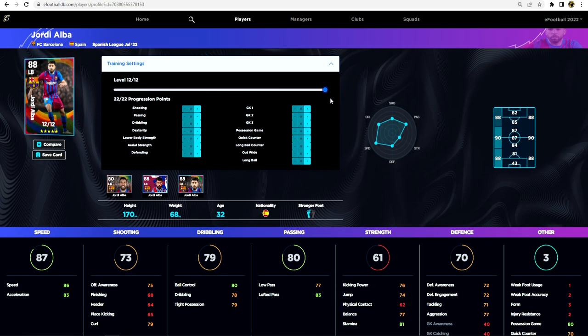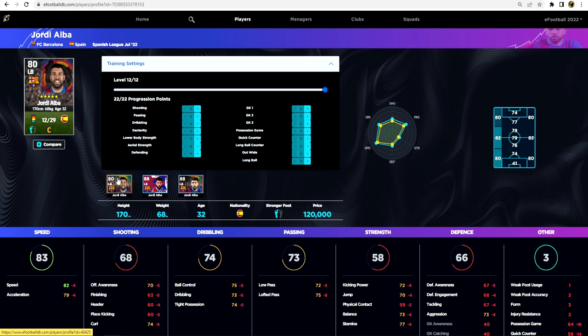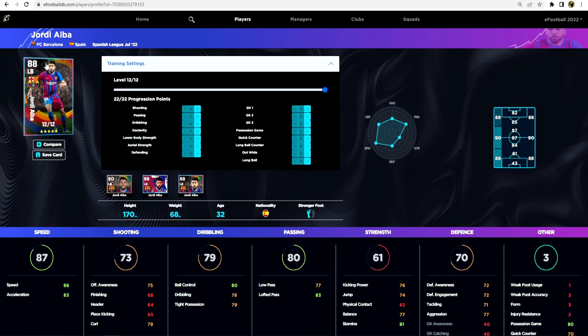Jordi Alba has bags of pace and is a really good player, but his balance when coming up against stronger wingers like Son or Mbappe is going to be an issue. He's got 12 levels on this card, starting at 88 overall - extremely high for a special edition. Pumping into dexterity to 90, getting lower body strength up for stamina and speed to keep up with the best wingers, then pumping into defending to bring that up to 75-76 - you get a 93 rated player.